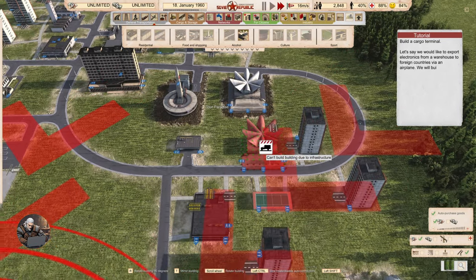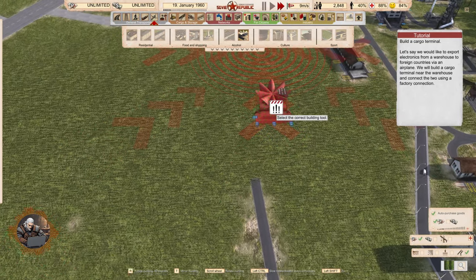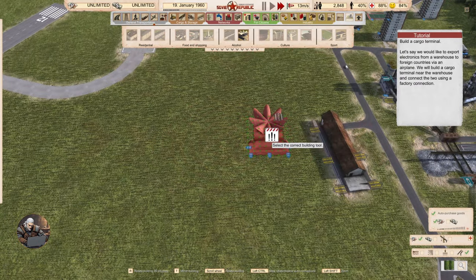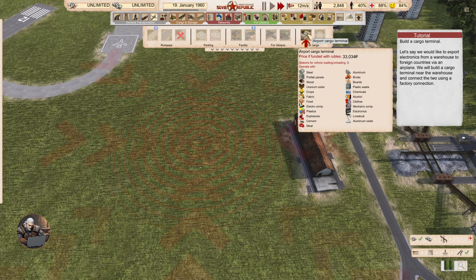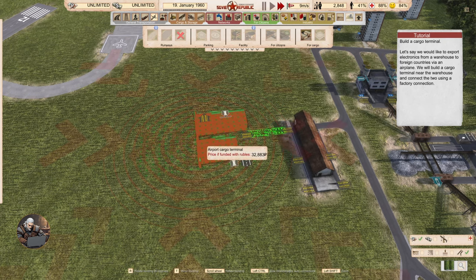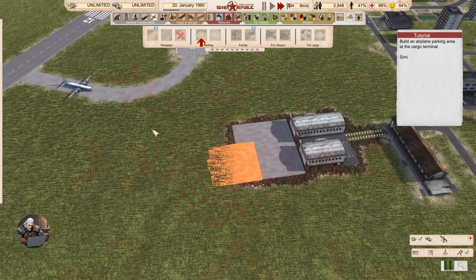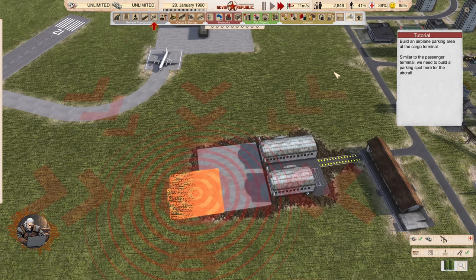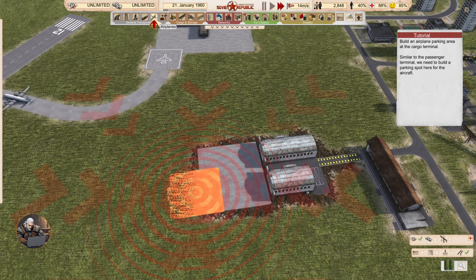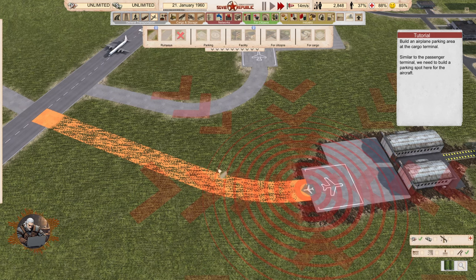Build a cargo terminal. We'd like to export electronics from a warehouse to foreign countries via airplane. We'll build a cargo terminal near the warehouse and connect the two using a factory connection — then the planes come to the terminal and take the cargo. Eight tourists, 84 workers. Build an airplane parking area at the cargo terminal, same as for the passenger terminal, and connect it with a taxiway.